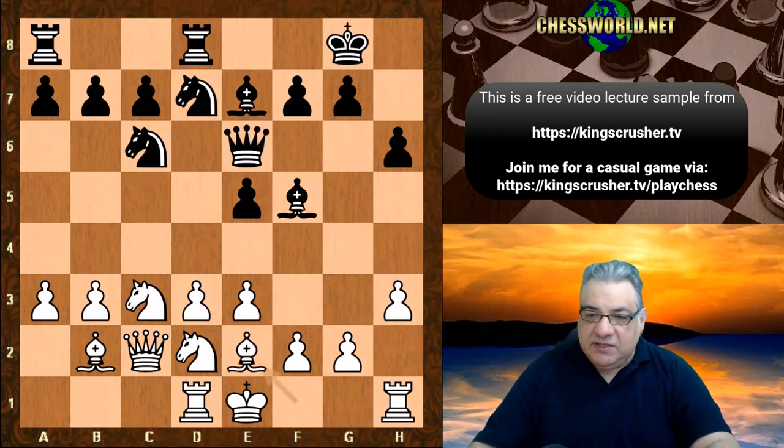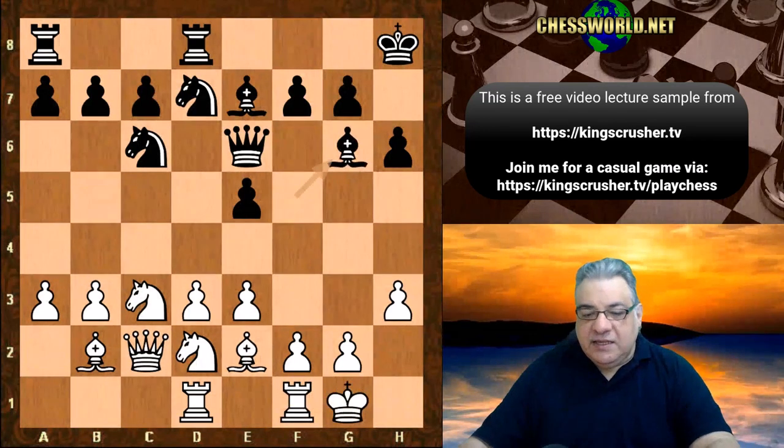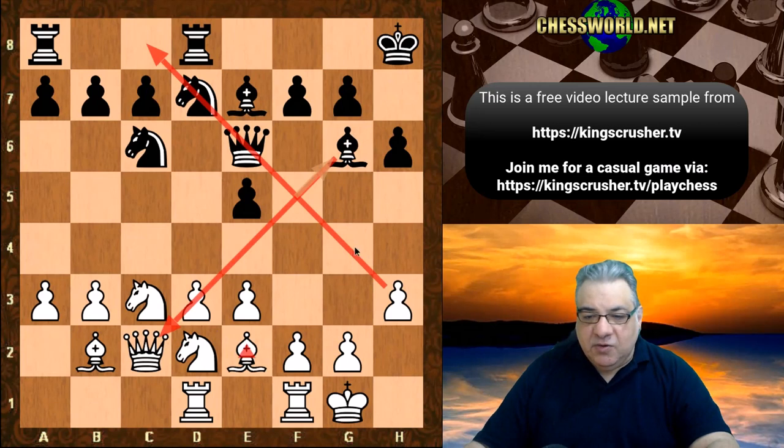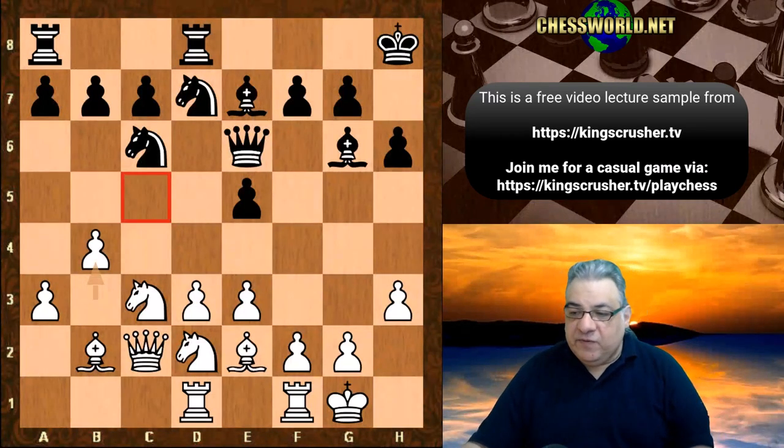Nd7, Be2, Kh8, and white castles. Then Bg6 — note that with the bishop committed on g6, this diagonal could be interesting for white later with the light-square bishop. We see b4, and there is an outline that the c5 square could be a good outpost for white.